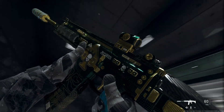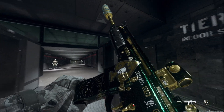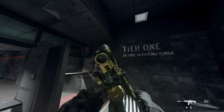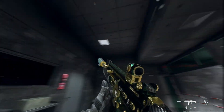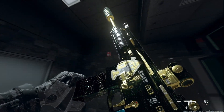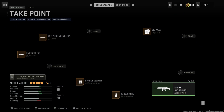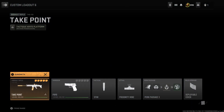Next up we have the emerald green and gold camo — this combination of colors just looks so clean and so sweet, I'll definitely be using this a ton. These blueprints are in the battle pass and you can make these two really cool, clean looking camos. If you enjoyed this video, please like and subscribe — it helps me out and I really appreciate it, catch y'all on the next one.